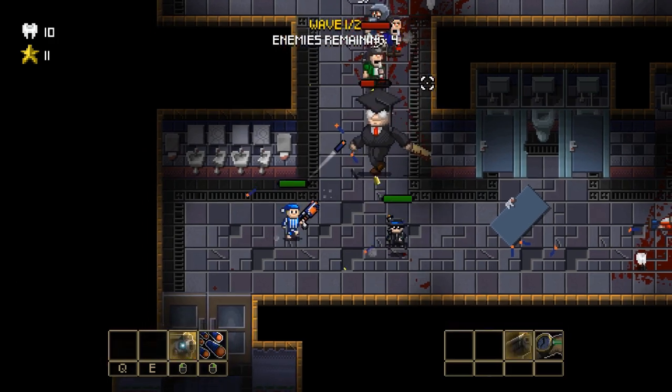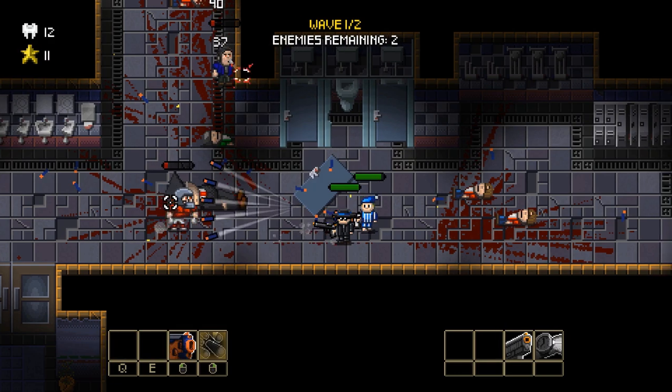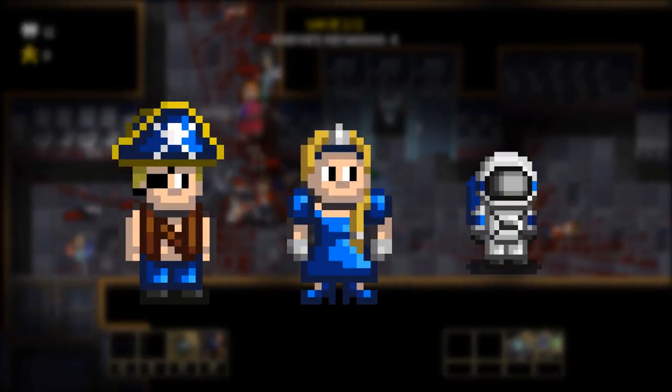Besides finishing online co-op in time for the demo, we have also managed to finish three outfits that were supposed to be released in a later update: the pirate, the princess, and the astronaut.